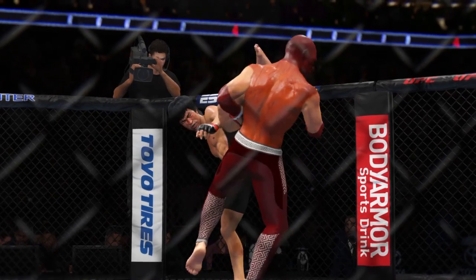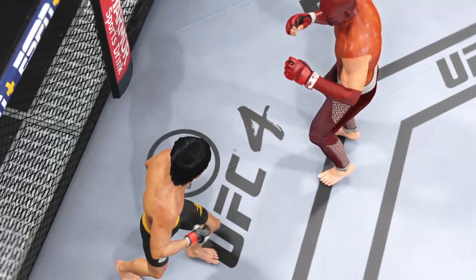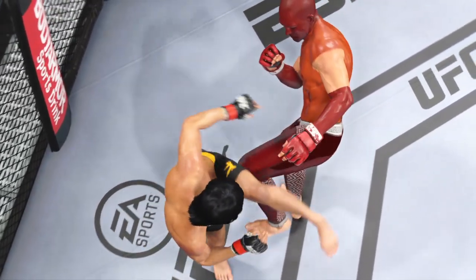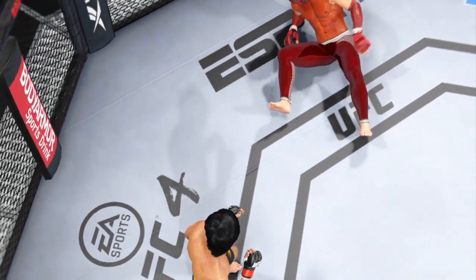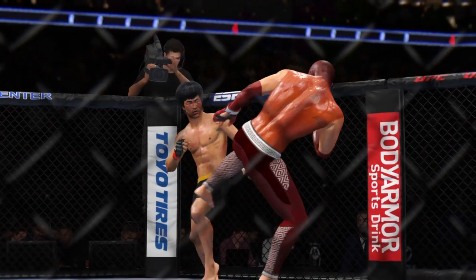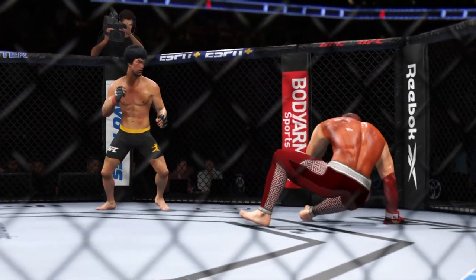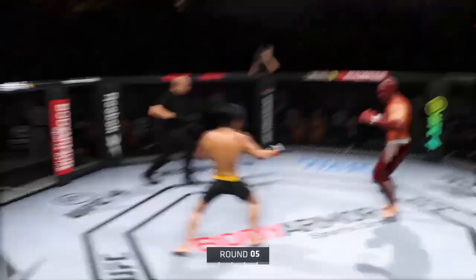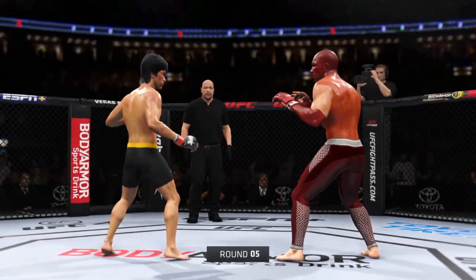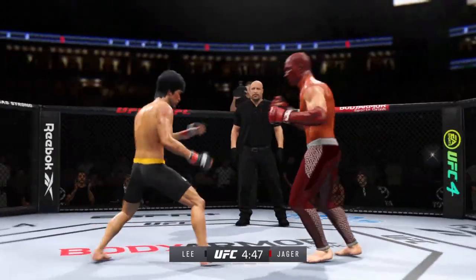A big round for him there — maybe even a 10-8. There was a big knockdown courtesy of the kick. DC, talk us through it. He found his spot — he knew there was a weakness, he recognized an opportunity to go and chase down that head kick, he threw it, it landed, and he almost got the finish. Last round. Fifth and final round. It's one thing to have length, it's another thing to use it — and he does it as well as anyone.